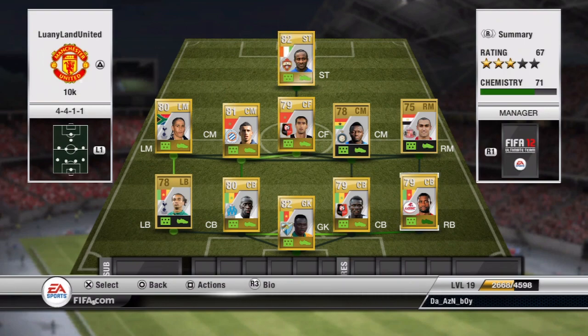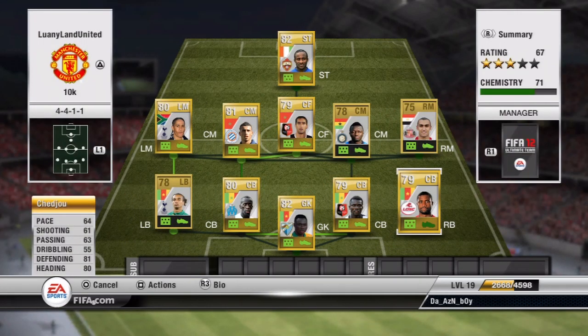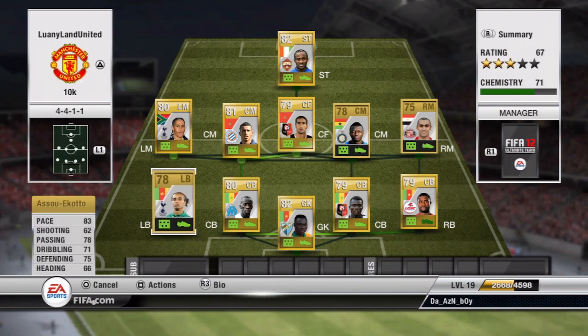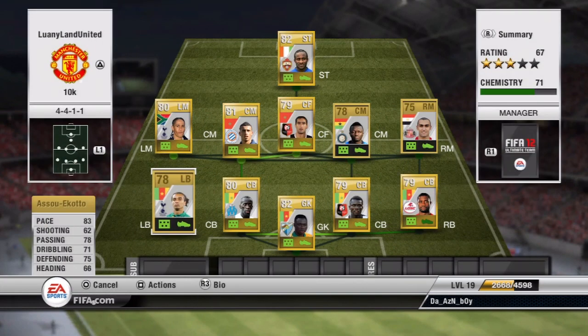We have another center back because I couldn't find an African right back, so this is the best I could do. I bought him for 800 — his pace and everything is pretty average, but his defending and heading are pretty good. I put him in right back. His name is Kander Mangein and I got him for 750, a good price. Then over here at left back I have Asu Goyotski from Cameroon, bought for 750. His pace for a left back is amazing — like Everest pace.